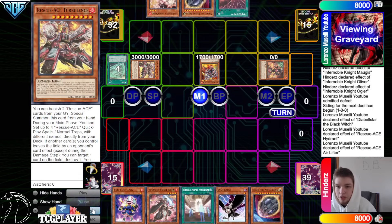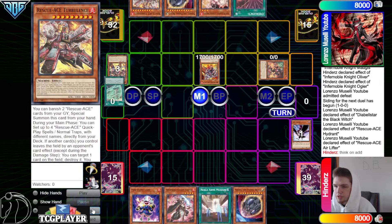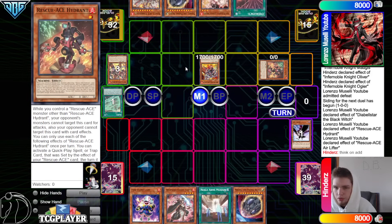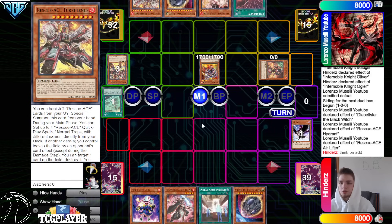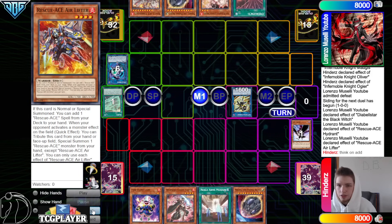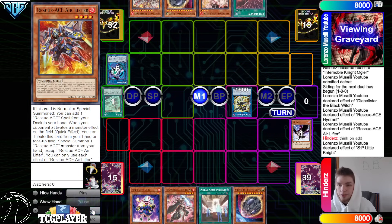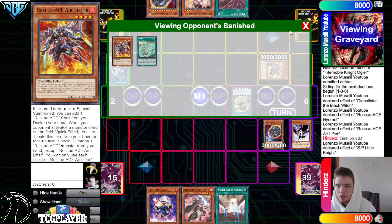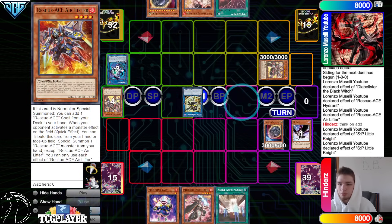Summon out Turbulence by banishing. They said think on the add — they're currently on summon number 3. If they use DD Crow, then they're forced to Hydrant, Link Karibo, then Turbulence, which puts them at summon number 5 on Turbulence summon. They're going to make an SP — make Link Karibo, make SP, SP effect banish Air Lifter, summon out Turbulence by banishing 2 from the graveyard, getting as many banishes as possible.